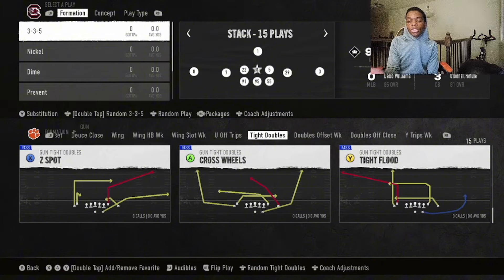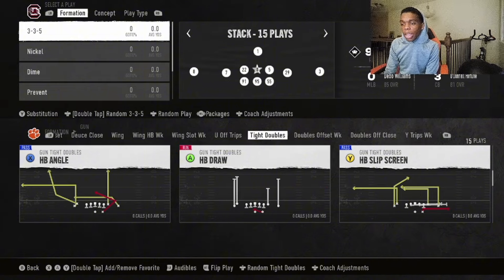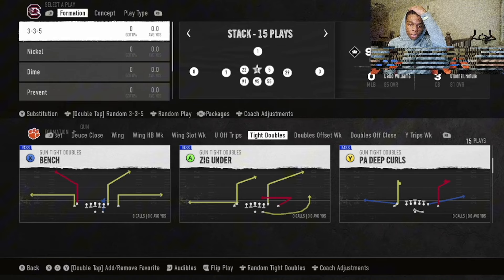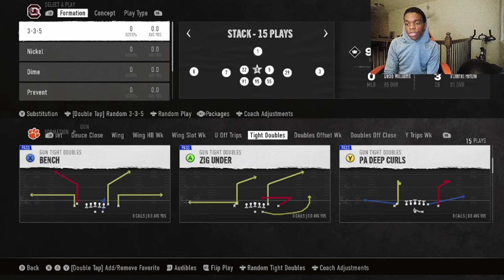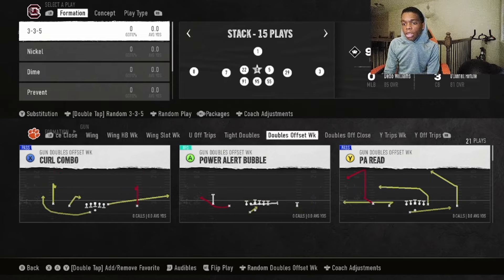Unfortunately, they took shot bait cross out of this game, so it won't be in this game — only going to be in Madden, I guess. But still have Z spot, cross wheels, tight flood which has that really sharp corner route. Some of these other plays I'm not really a fan of. They added this halfback angle play, they added this zig under which is cool — a nice little return route, can create some pretty good rock on the side of that. And then they also have bench, which is cool.